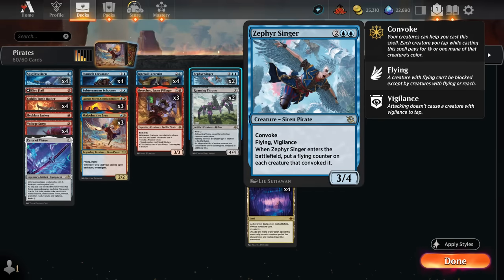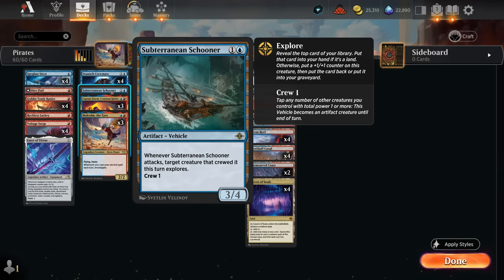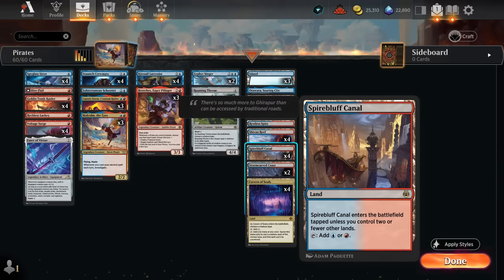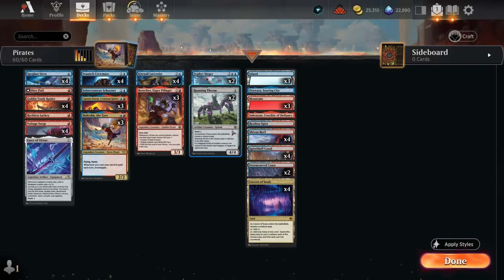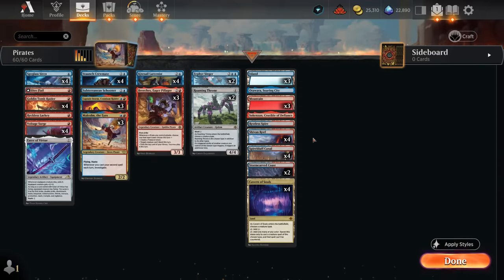Subterranean Schooner used to be a three or four-of in this archetype, but now that we're playing Zephyr Singer we can't afford too many spells that aren't creatures we can tap for convoke. Only playing one Schooner, but it can be nice against more controlling decks. The mana base got a significant upgrade with Spire Bluff now in Standard, making the archetype much better - we can cast all our one-drops early without worrying about colors. We also have Cavern of Souls naming pirate, naming golem for Roaming Throne, plus channel lands and Restless Spire as an extra creature threat.